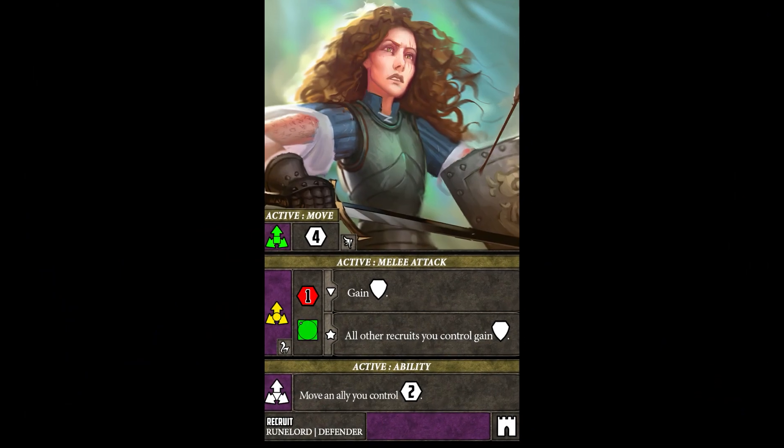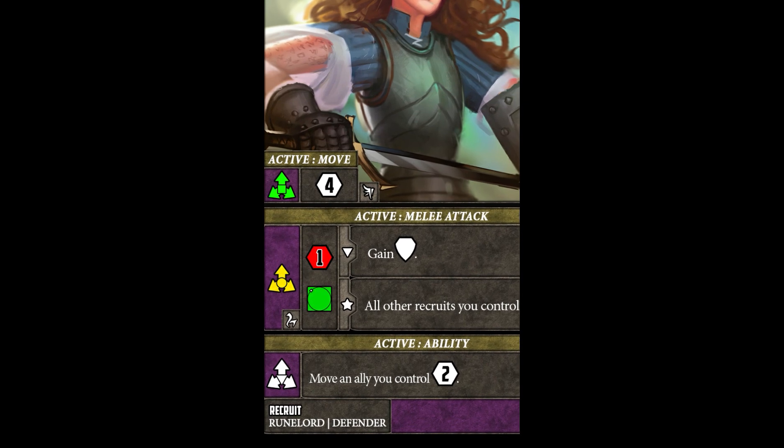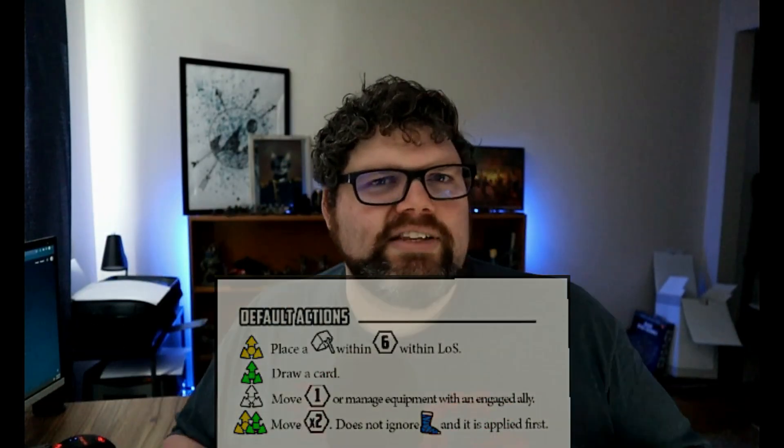In Runelords, every single character - or model if you're using your own models - has its own unique set of actions right there on their card. They're very easy to understand and tell you exactly how to resolve them. In addition to that there is a universal action sheet, but what makes this unique is that you're using three different resources to take those actions.